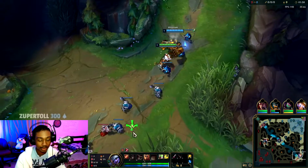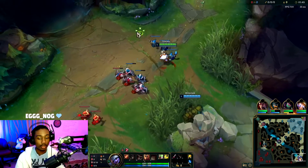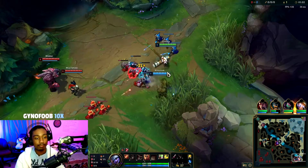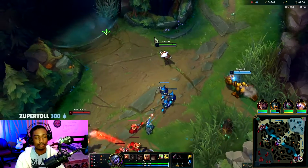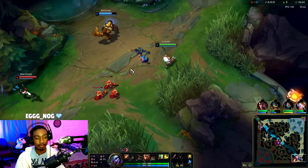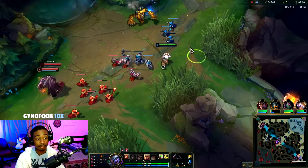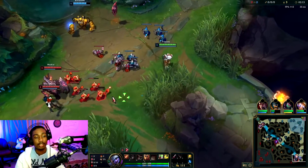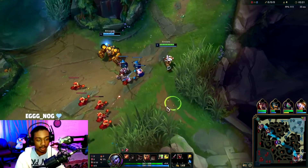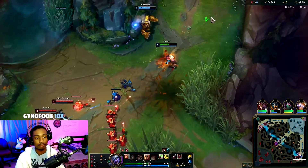Those are the runes you take — we're going with the highest win rate builds and runes for Master tier plus. In general, the lower the rank you are, the higher the tier Tristana is: low elo being S-tier, mid elo being top of A, and high elo being B. The reason is because higher elo players will try to focus you and make sure you can't reach your power spikes, shutting you down early.